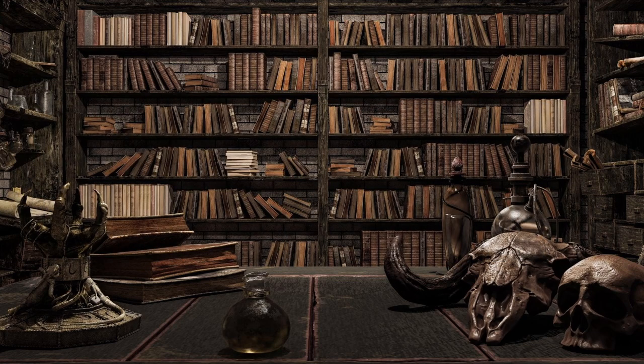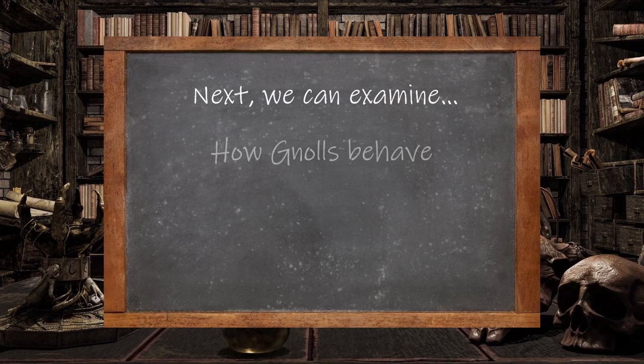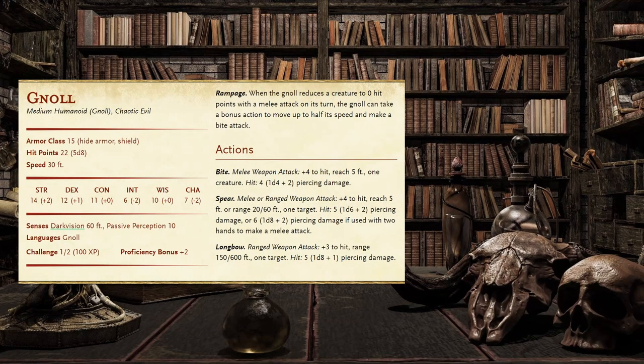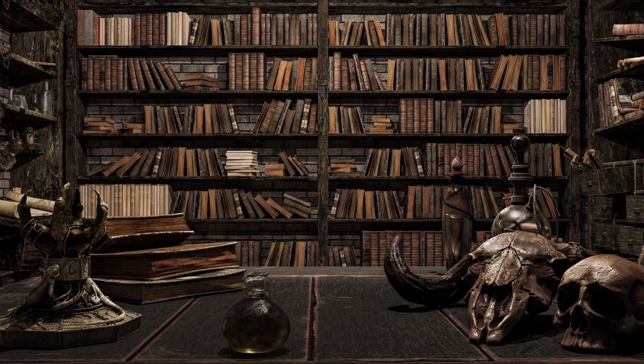Now that we've gone through and sorted out their stat block, we can begin to relate the Gnoll's lore and abilities to how we should be using them in combat encounters. Specifically, we're going to be looking at how they behave, how they would approach a combat situation, and how to get into the mind of a Gnoll if you want to fight effectively as one. We'll take the lore and stat block of the monster and compare that with how that information is intended, referencing tactics and interpretations from The Monsters Know What They're Doing by Keith Amman.